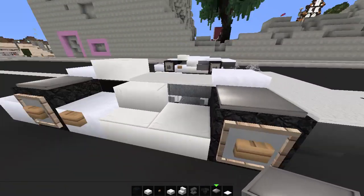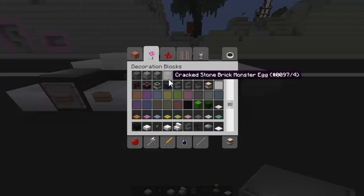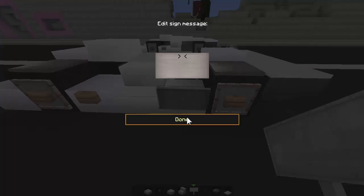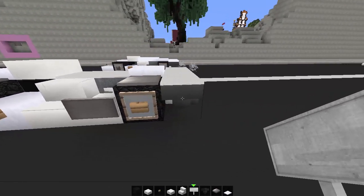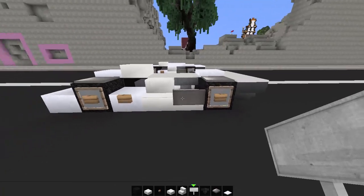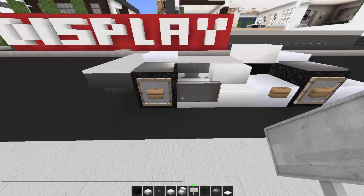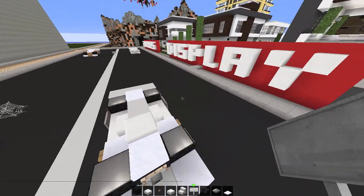Over here, grab a sign and place it so it fits perfectly and flows nicely. You've got the exhaust at the back that's open, and it just comes down. You can still see the engine at the back, so pop in a sign there because it looks really nice.